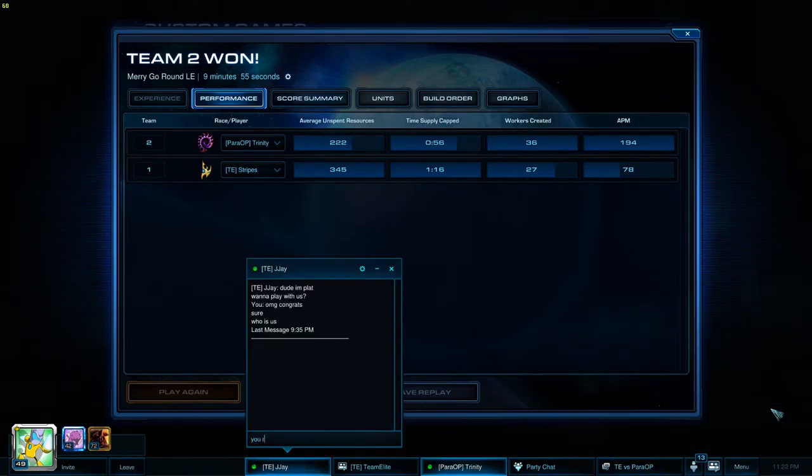JJ is up next — it's going to be Trinity versus JJ, which could put us in a hole. I really like TvZ, it's fun. Do you like to play aggressive or macro style? I really like the aggressive type — dropping, circling, all the harass.